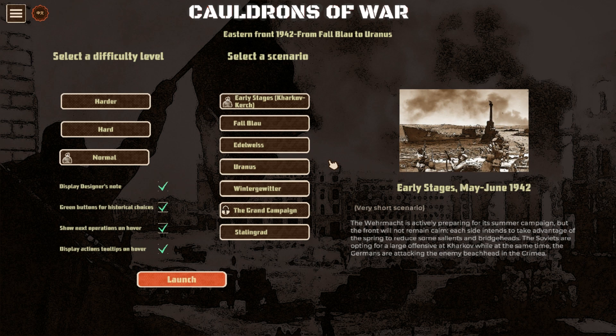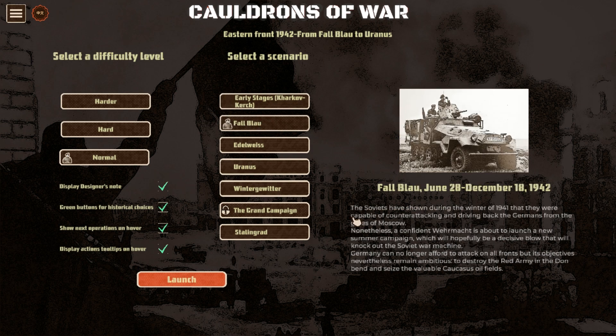I love this 1942 era where the Germans were still pretty strong and the Russians were starting to get stronger. The Kharkov scenario covers when the Soviets didn't know about Case Blue but ran an offensive - they were going for Kharkov and Kerch, tried to assault there, and were beaten off. That's just before Case Blue. Fall Blau covers the entire campaign from June 20th to December 18th, 1942, the Germans' thrust down the south.